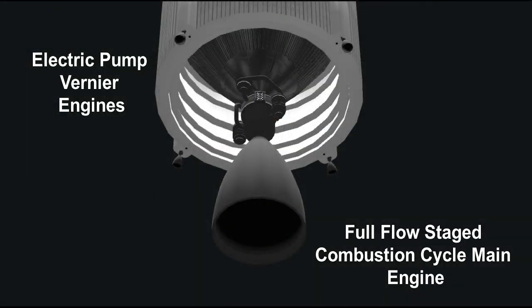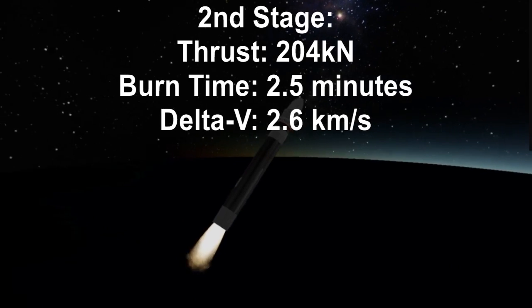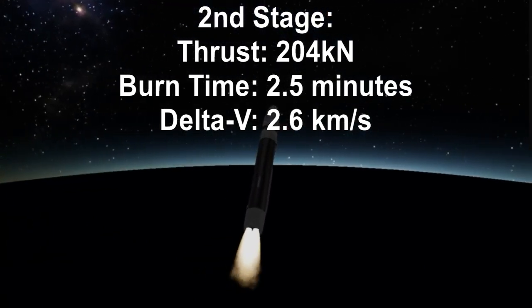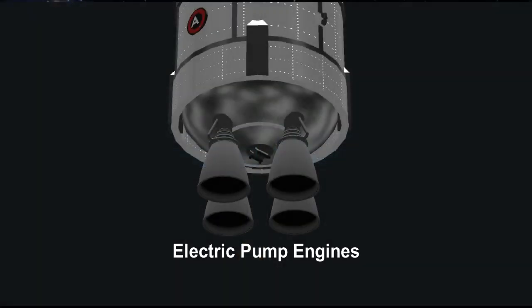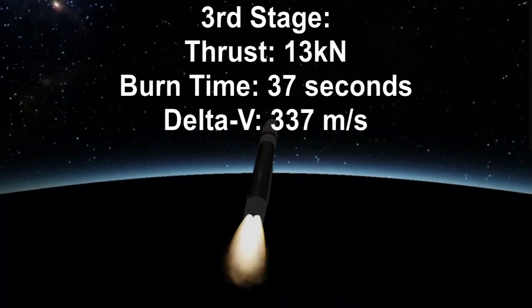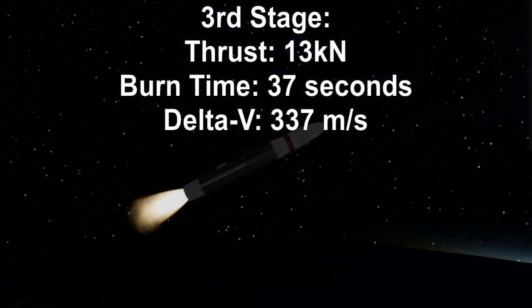The second stage has a single full-flow staged engine and four electric pump vernier engines for attitude control. This stage has a total of 204 kilonewtons of thrust, a 2.5-minute burn time, and produces 2.6 kilometers per second of delta-v for the craft. The third stage is a much smaller kick stage, made up of four small electric pump engines. This stage can output a total of 13 kilonewtons for as long as 37 seconds, giving it a total delta-v of 337 meters per second, mostly used for maneuvering.